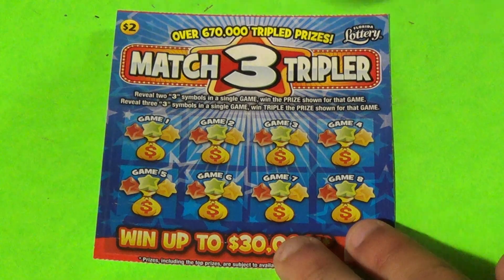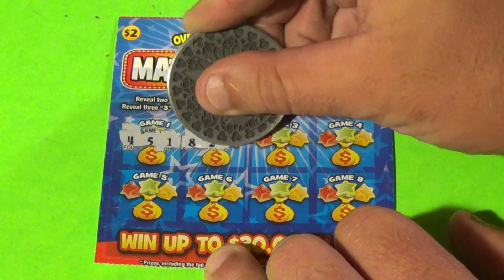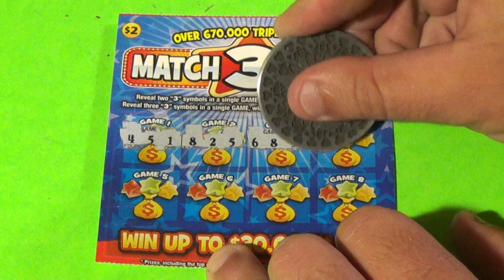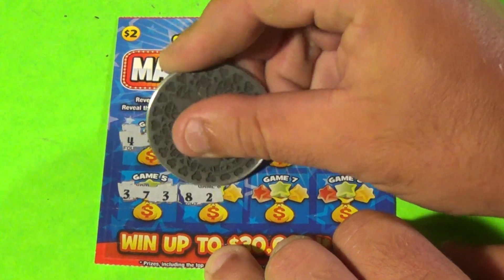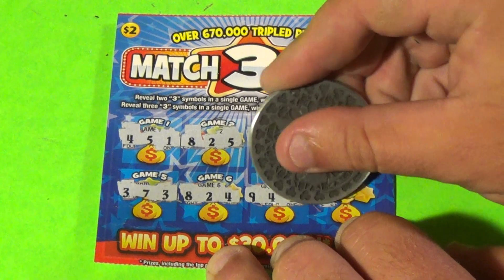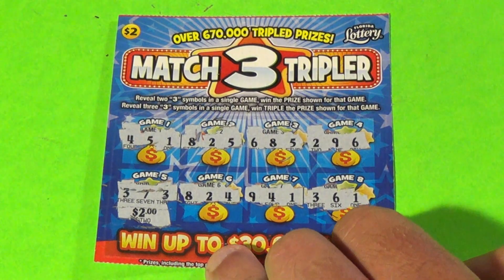Last of these — come on. Numbers are 4, 5, 1 / 8, 2, 5 / 6, 8, 5 / 2, 9, 6 / 3, 7, 3 — there's a win! / 8, 2, 4 / 9, 4, 1 / 3, 6, 1. What do we have under here? $2 break even.